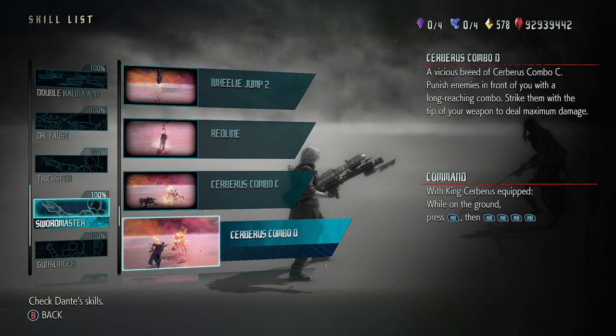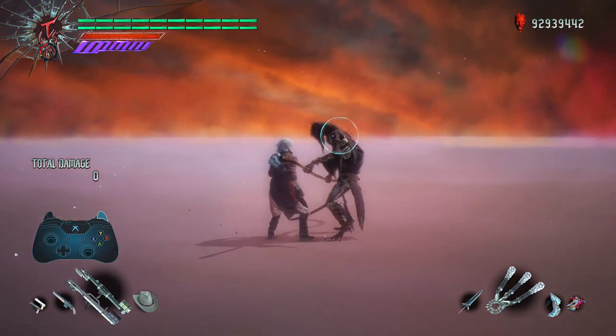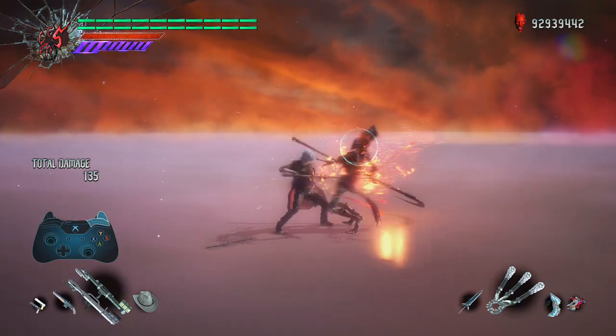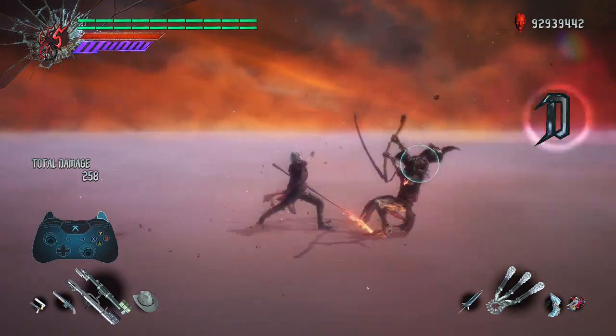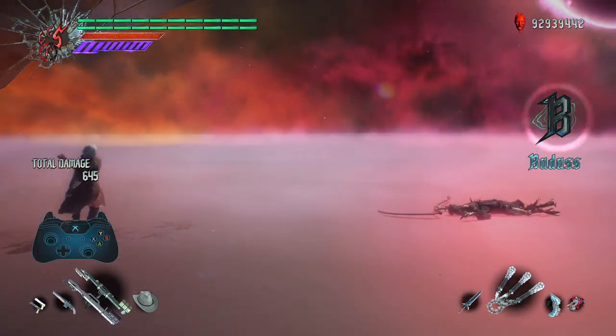After many tries and some tweaks, I finally landed on a combo I liked. Though, along the way, I did use one of the worst pulse combos in the game, King Cerberus' combo D, to decent effect. Here's the combo.